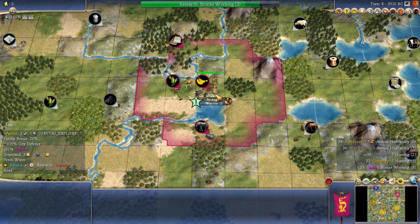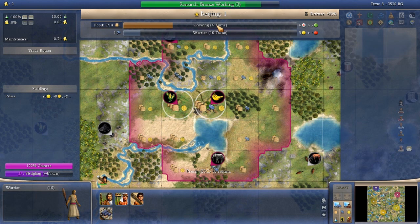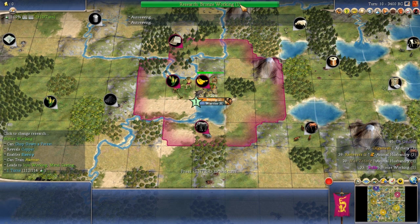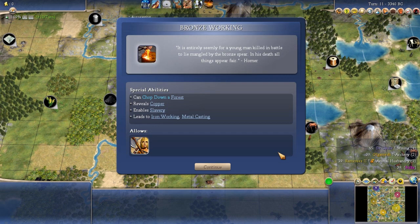We want the capital to grow to size two ASAP, so we work the Corn tile for max food and dump production into a Warrior we don't really care about. Bronze Working is only two beakers short. The farm will finish and Bronze Working will finish on this same turn — Leonard Nimoy narrates in the background. Bronze Working is the uber tech of the early game: can chop forest, reveals copper, enables slavery. We're going to use it immediately for forest chopping.